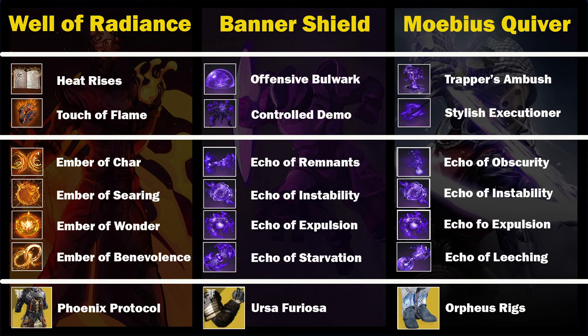Moving on to class loadouts. We had a Warlock running Well for survivability combined with Phoenix Protocol to get super energy from getting kills inside the well. The Titan ran Sentinel Shield for add control combined with Ursa Furiosa to regain super energy and create orbs of power.